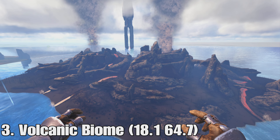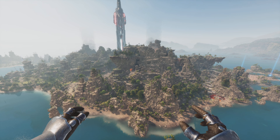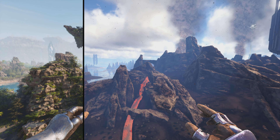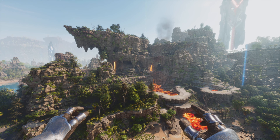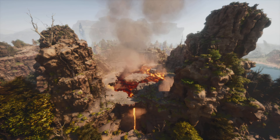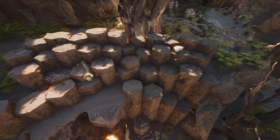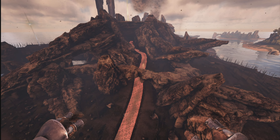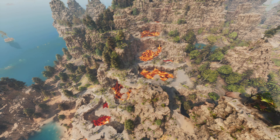Number three is the Volcanic Biome, and this place has been completely changed. It's not really a volcanic biome anymore — it's more of like a half jungle, half lava area. I feel like it's kind of weird. It looks cool as its own standalone biome, but the old Volcanic Biome felt a lot cooler. The terrain is really cool with these giant overhangs, and the lava does look a lot better. They also added basalt pillars from Scorched Earth, which is a nice detail. Let me know what you think of the new jungle volcanic biome because it's a lot different.